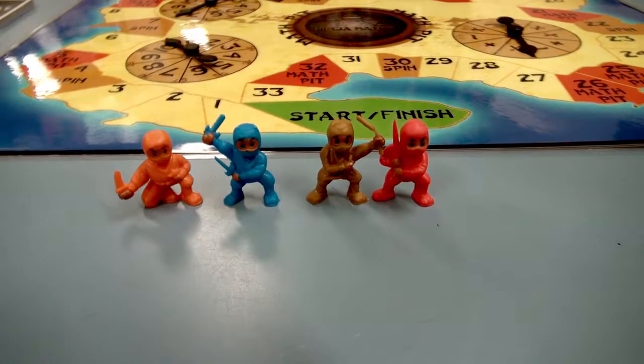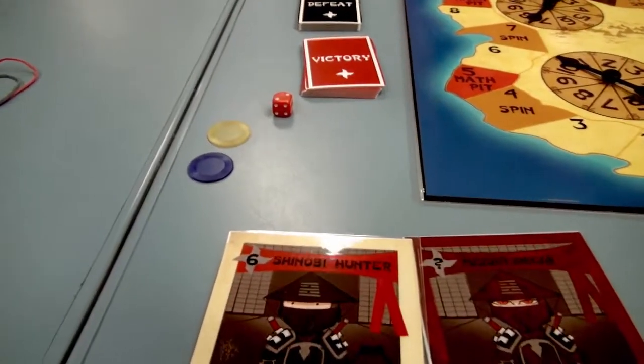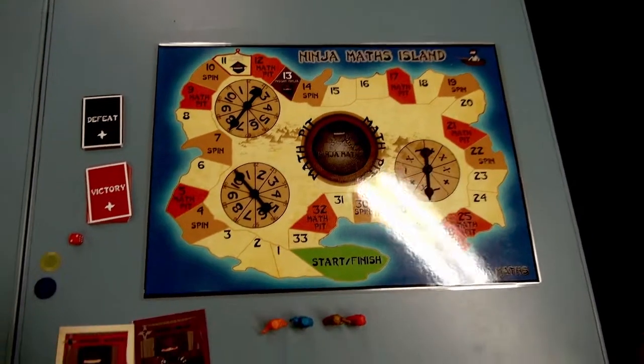To play Ninja Math Island, you will need four mini ninja figurines, one shinobi hunter card, one miss a ninja card, two counters, a dice, and a set of victory and defeat cards.